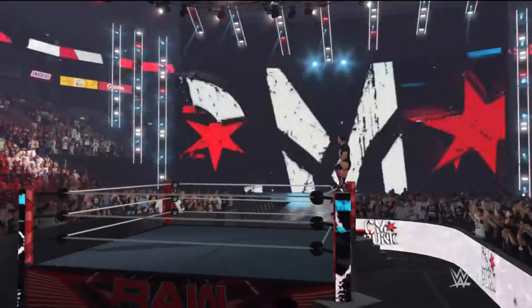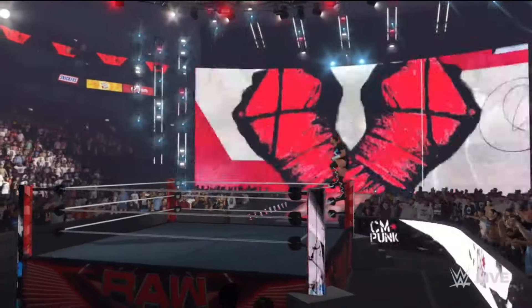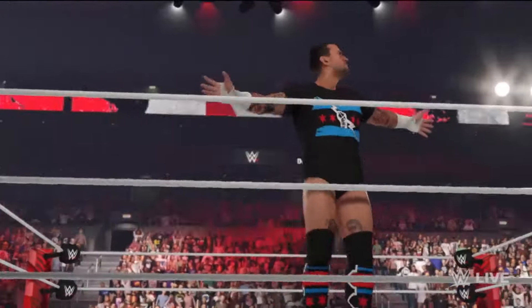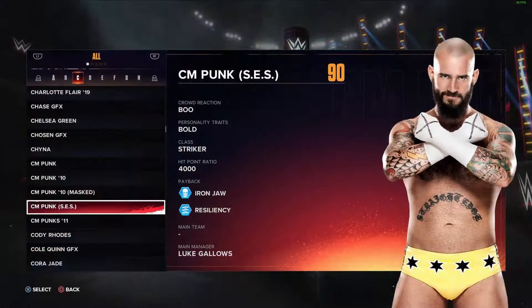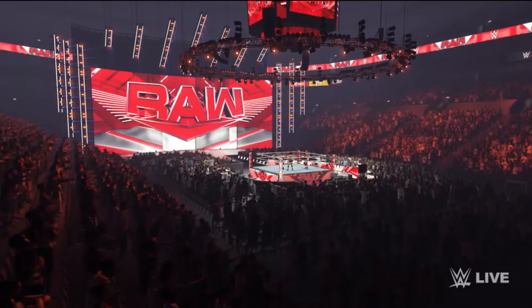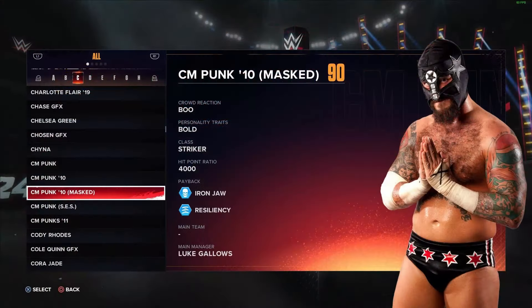For the overalls and stuff, I'll put it on screen so you can see. This is coming from Woody Wooderson. CM Punk SES is going to be a 90 overall — you can see his yellow gear, Iron Draw of Resiliency, with Luke Gallows as manager, which is interesting. CM Punk 10 Mass will also be a 90 overall with Luke Gallows as manager as well, which is pretty cool. And then CM Punk 10 — the regular CM Punk model — also has Luke Gallows as manager, Iron Draw of Resiliency, and he's a 90 overall.